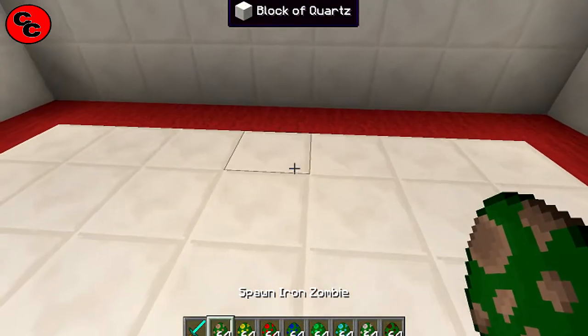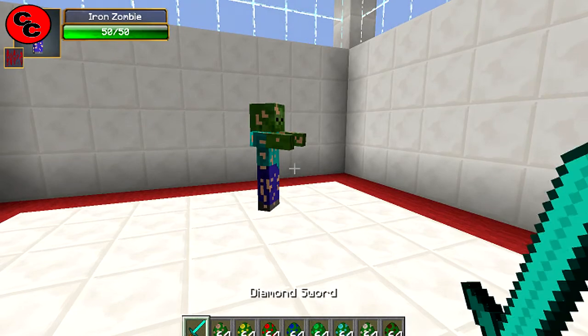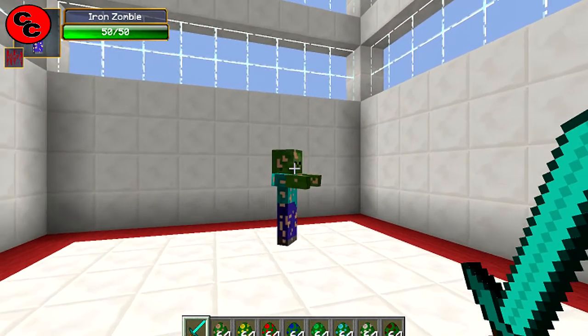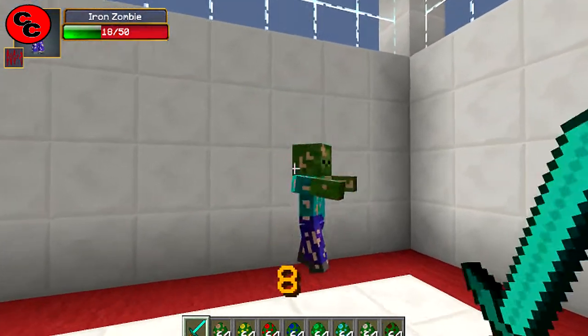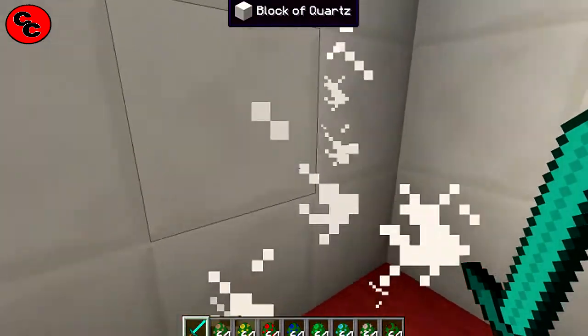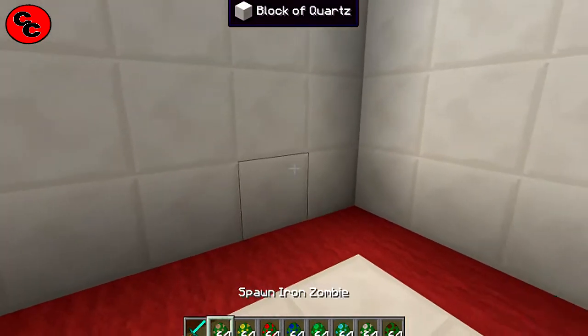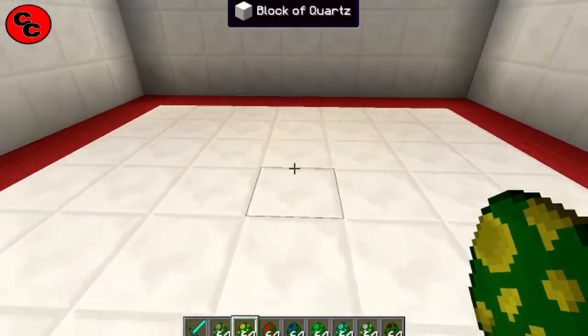Next one is going to be your iron zombie. Like I say, these spawn randomly in your world — they don't replace your normal zombies, they just spawn randomly alongside them. 50 damage. Let's see if he'll drop anything — I should have really upgraded my sword. He didn't drop anything. Like I said, they don't always drop stuff.